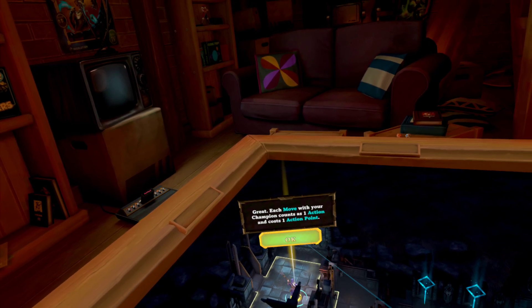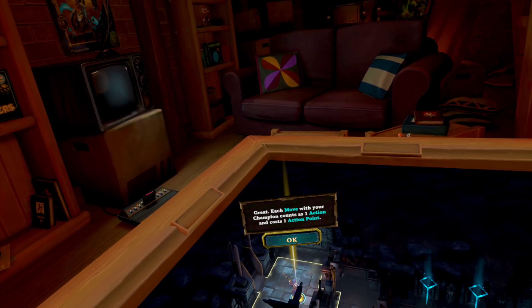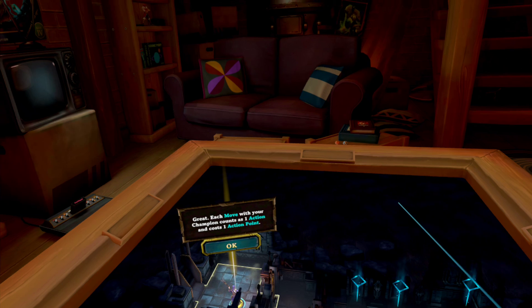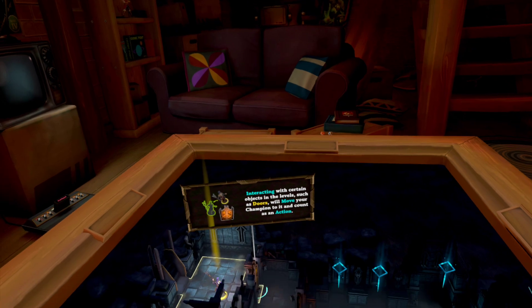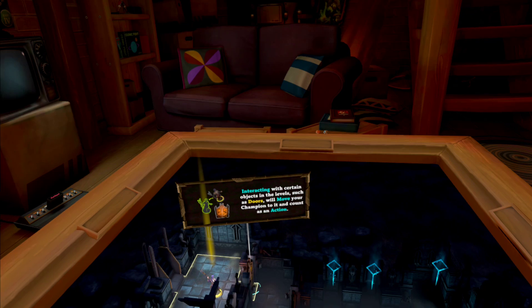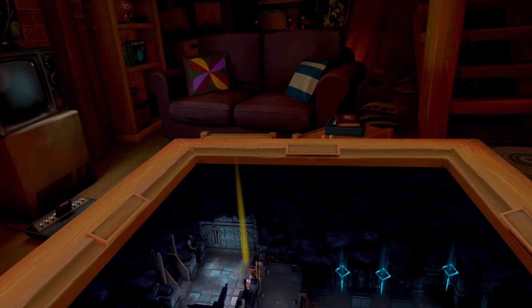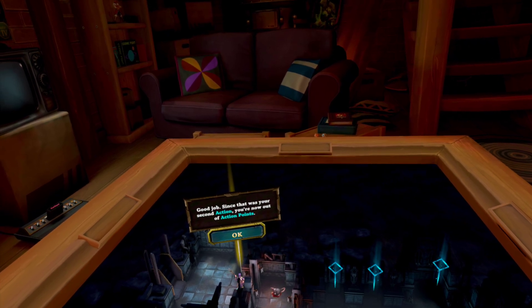Great. Each move with your champion counts as one action and costs one action point. Interacting with certain objects in the levels, such as doors, will move your champion to it and count as an action. Pick up your champion again. Place your champion on the door to open it. Good job. Since that was your second action, you're now out of action points.